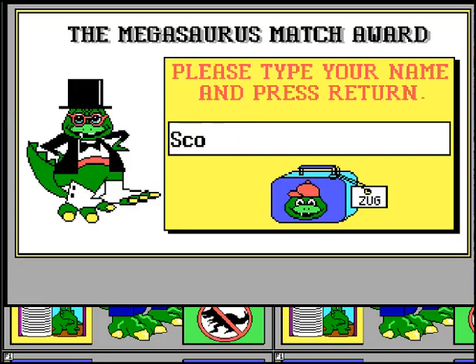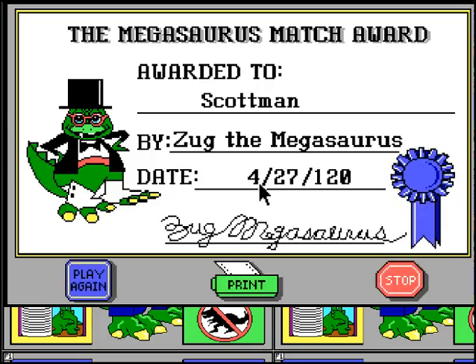So what you do, you type your name. And look — it gives you the Megasaurus Match certificate, by Zugg the Megasaurus. Like, this was so cool — a kid gets this, he thinks he's accomplished something early on in life, and that's really special. And look, it's even got today's date. How cool is that? Any signature, and a little ribbon. So you could print this, or you could play again.